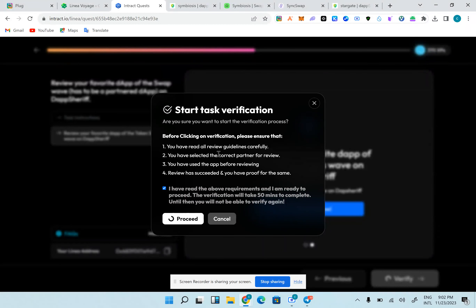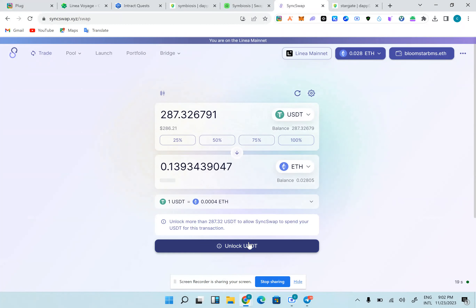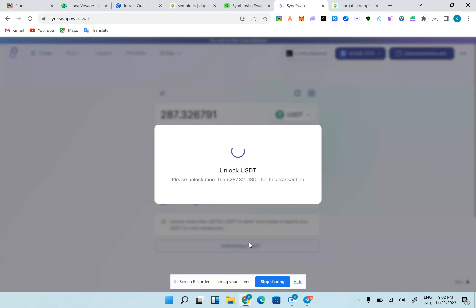I'm not sure why it's taking more time, but we're going to start the swapping. I've already done about three swaps here, so I'm going to swap more. I'll unlock USDT — I have some funds in USDC as well, so I'll swap some ETH to USDC too.